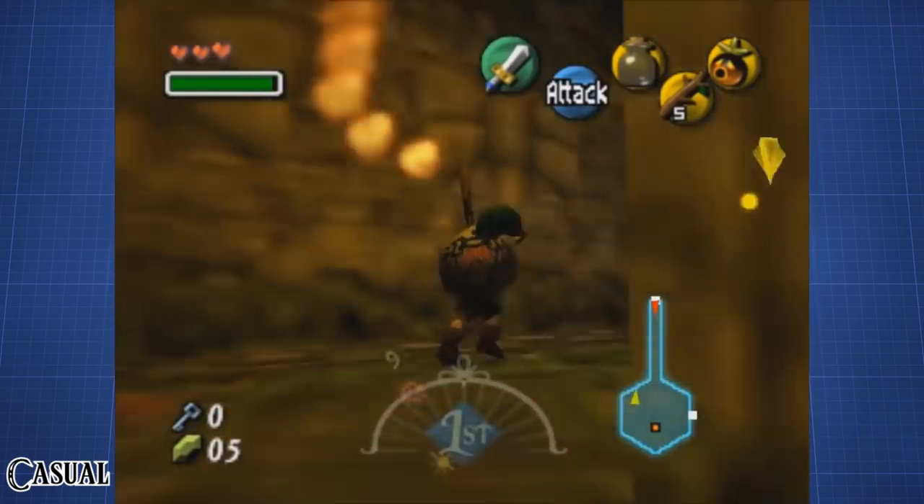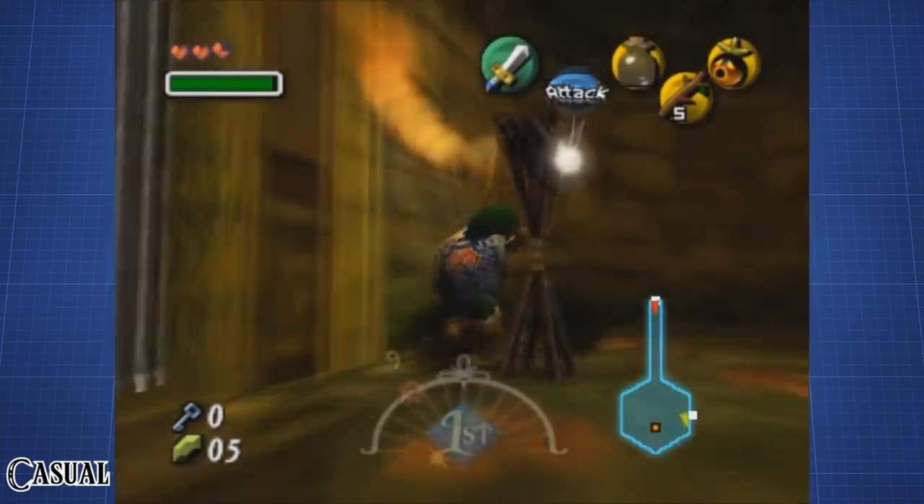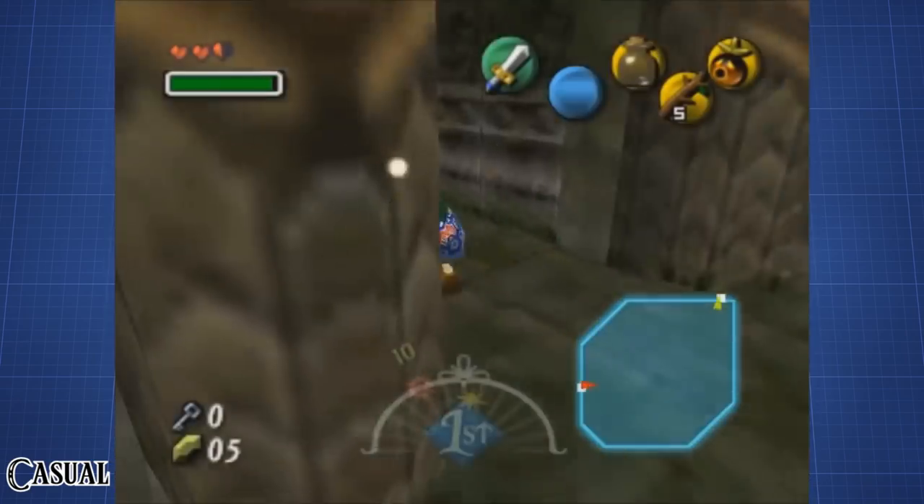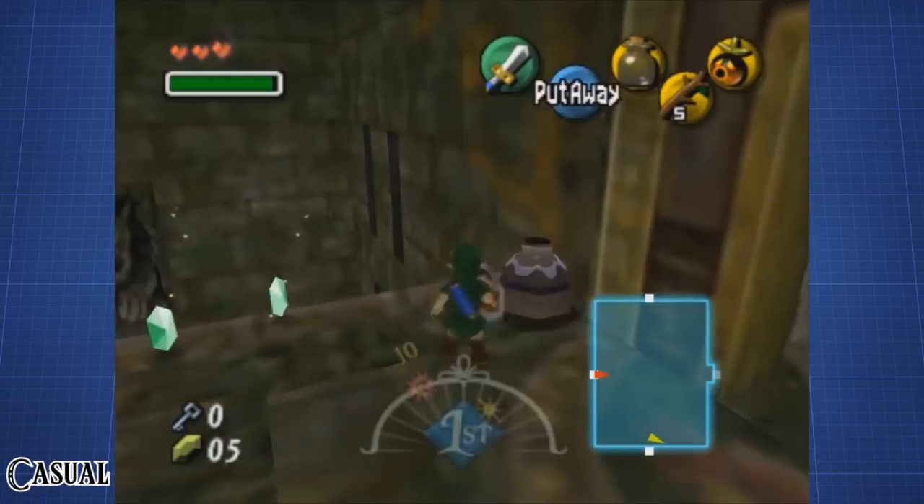Once in the dark room, we only need to light all the torches to proceed to the Dragonfly platform room, which will finally lead us to the other side of the main room. Here we can enter the door on the left, follow the path, and find a very angry Denalfos.